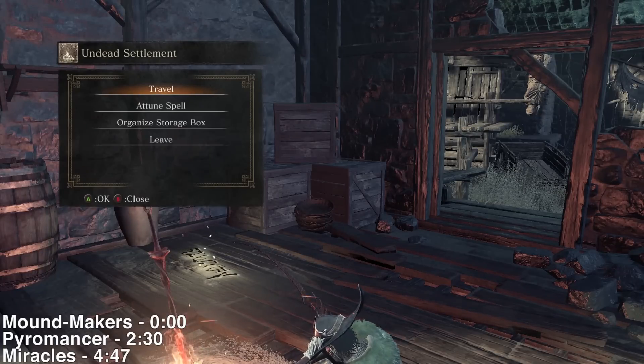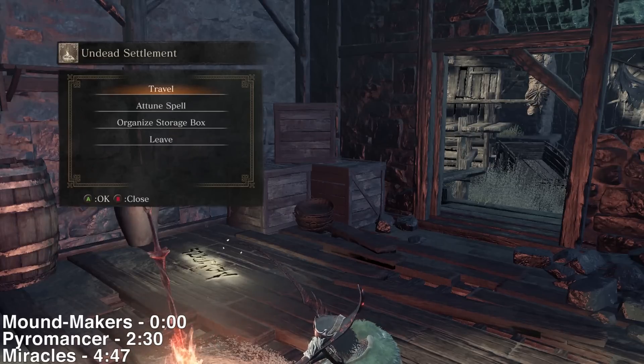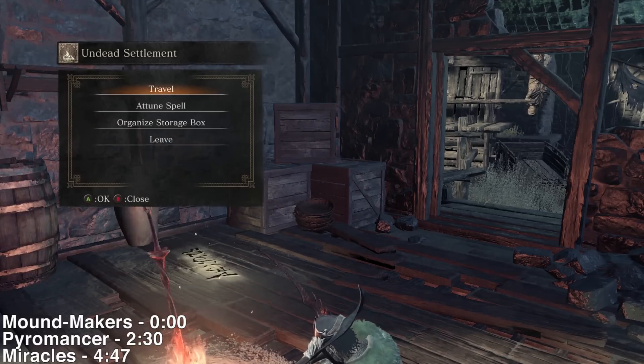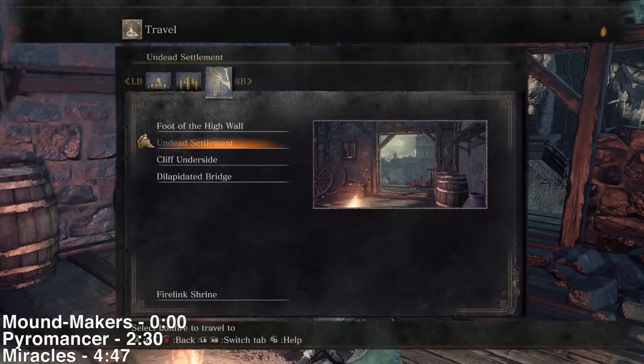Greetings everybody, Jontar here. In this video I'm going to show you how to join the Moundmakers Covenant, how to rescue the first pyromancer who's going to sell you a bunch of spells, and how to rescue the first miracle seller. She's a blind lady that sells you miracles, and they're all very early in the game and very easy to miss.